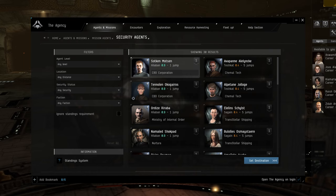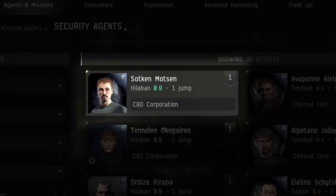The next screen will show all agents which are currently available to you. More advanced and lucrative agents can be unlocked as you gain standing with a corporation. Note that for each agent you can see their system and its security status, their corporation and their level.